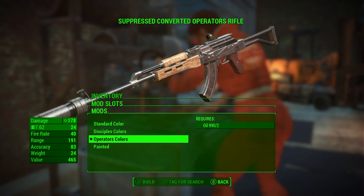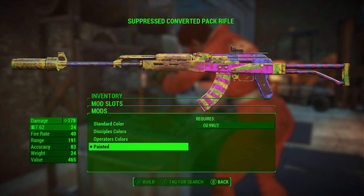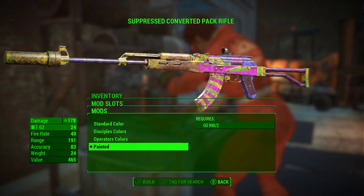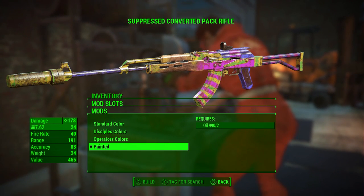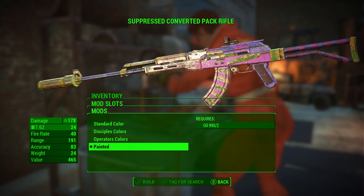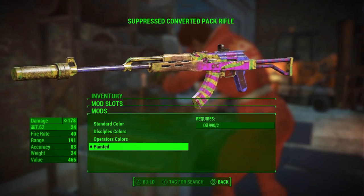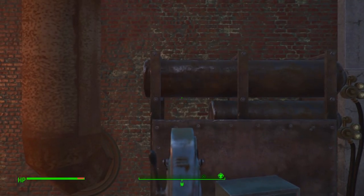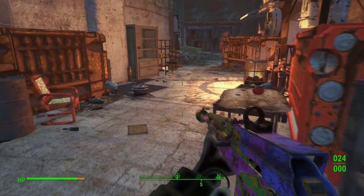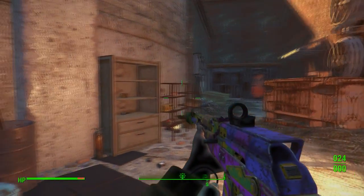The Operators colors look very nice and that is the one I will be using from now on. If we go down we can see that the one from the trailer, the painted version, is this one right here and that is for another clan. I don't really know why they didn't put their name in the colors or label it as pack colors, but it looks pretty interesting and I can imagine some of you guys would love this for your raider builds.